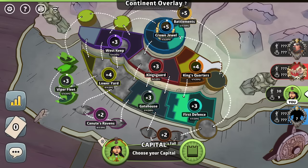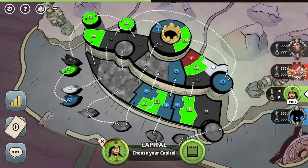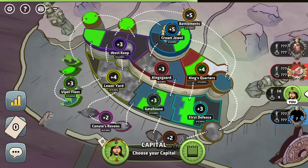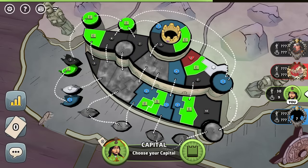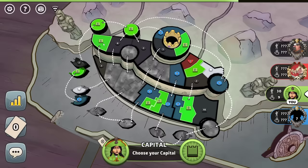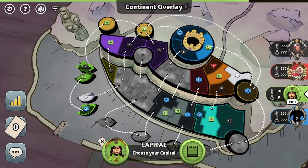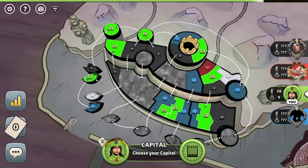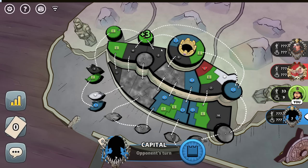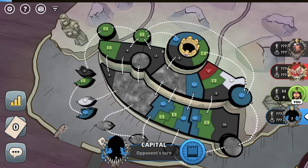I could try if the crown jewel is a three-point hold for plus five - you got seven there, no way you're going for that. I could go for the battlements. There's not a lot of work to get the battlements, actually just four territories. It's a four-point hold though. I could go for West Keep, which is probably like a four-point hold as well. The battlements pushes into the Viper fleet. I'm running out of time. I'm going to stack right here. I ran out of time. I needed more time to think. There's just not many good options.